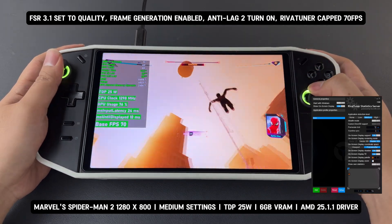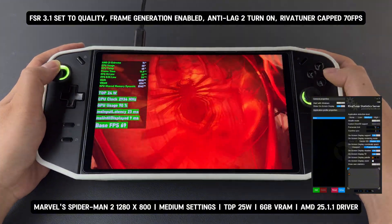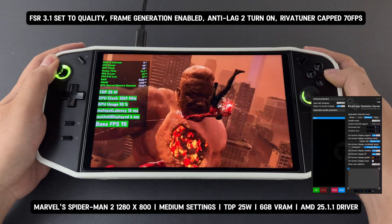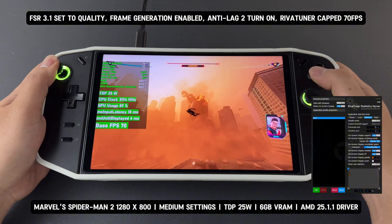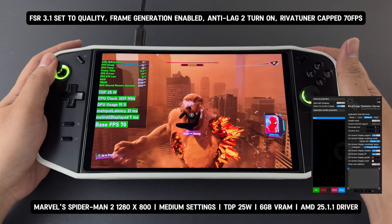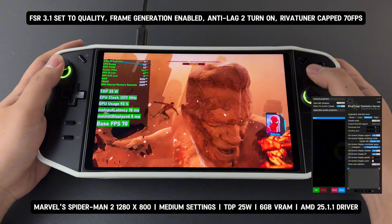RivaTuner provides the most stable and flexible FPS capping for FSR 3.1 frame generation. Unlike lossless scaling or AFMF2, where you need to cap at the base FPS — for example, 35 FPS to get 70 FPS — FSR 3.1 allows direct capping of the frame-generated FPS. This means that if the game fluctuates around 80 FPS, you can cap it at 70 FPS in RivaTuner and it will maintain that cap without issues.